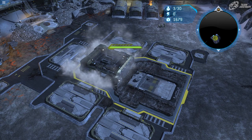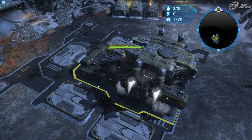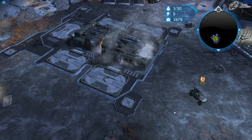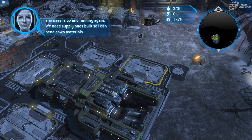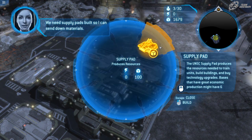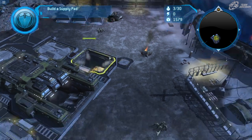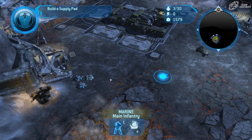It's kind of cool if you play this mission in co-op — the primary player, Player 1, would be green, and Player 2 would be blue. If Player 2 builds a supply pad, it will actually be blue instead of green. You can get quite a colorful base going on.